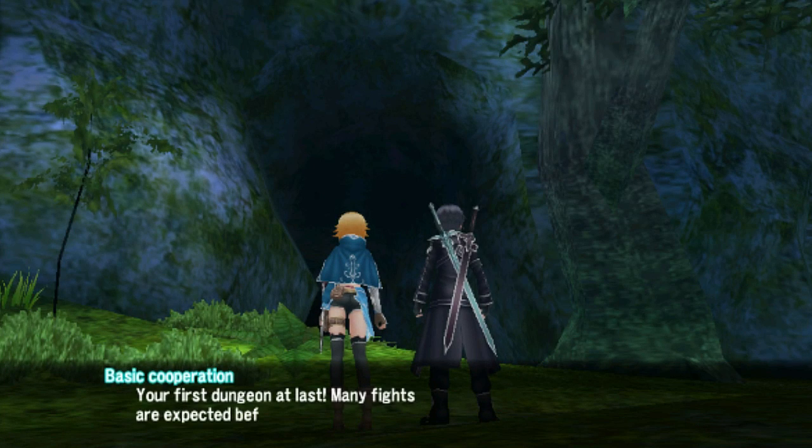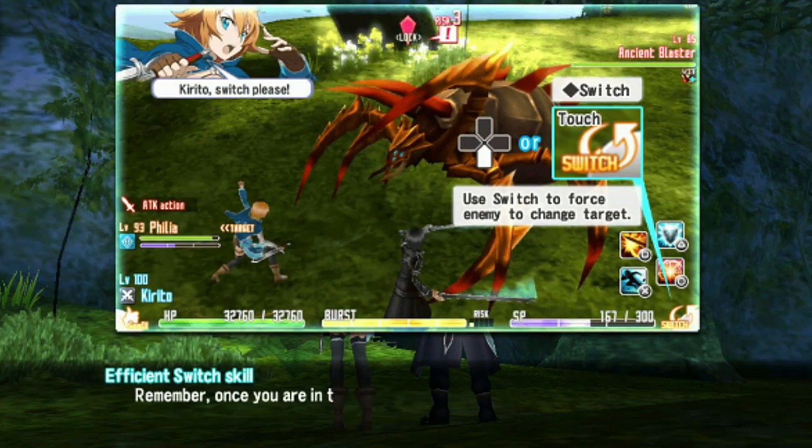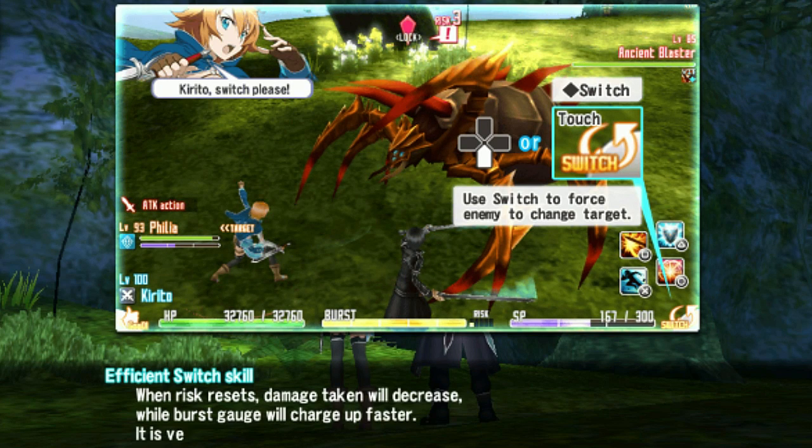Your first dungeon at last - many fights are expected before you reach your goal. Don't forget to work with your partner. Once you're in trouble, use Switch - press the down button to switch with your partner and change enemy aggro. When risk is high you probably want to do that. Stun the enemy and reset your risk. When risk resets, damage taken will decrease while the burst gauge charges up faster.